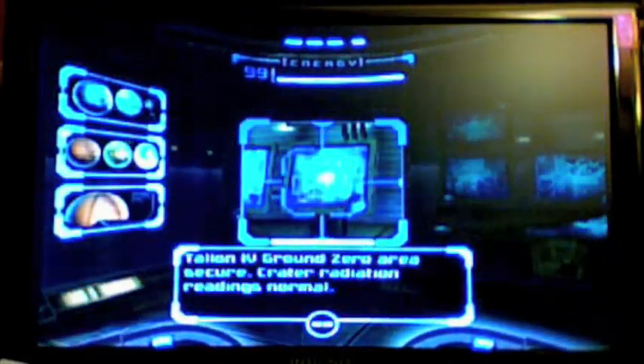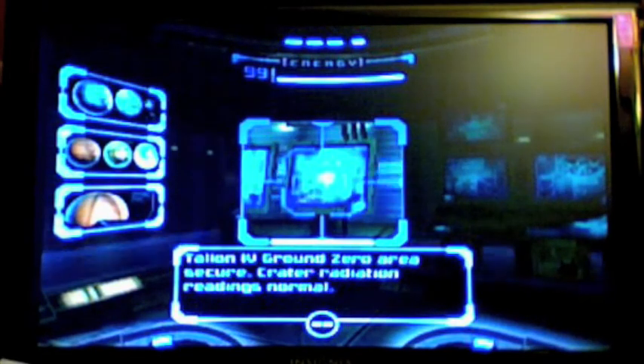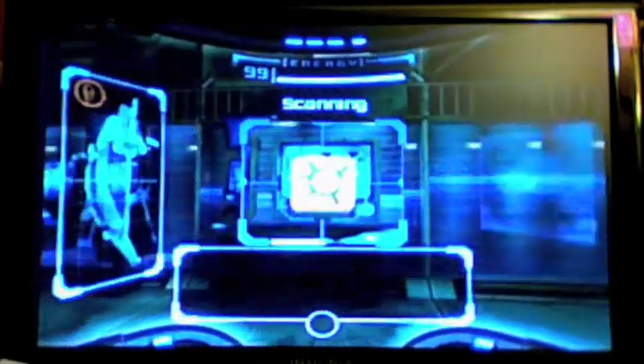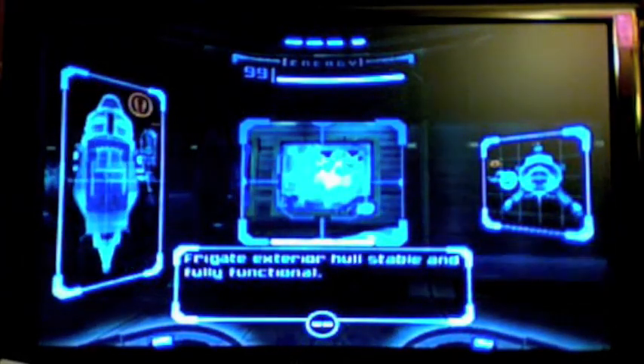For the pirates. Talon 4, ground zero area secure. Crater radiation readings normal. So now we know that on Talon 4 there was a crater impact and there's radiation around it. There was an impact that created a crater and there's radiation around it.